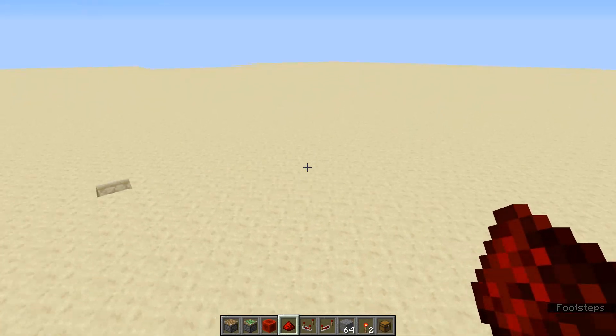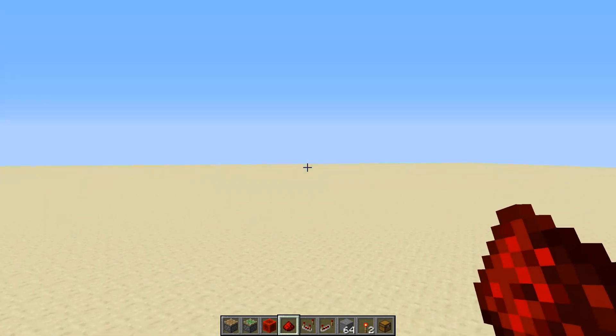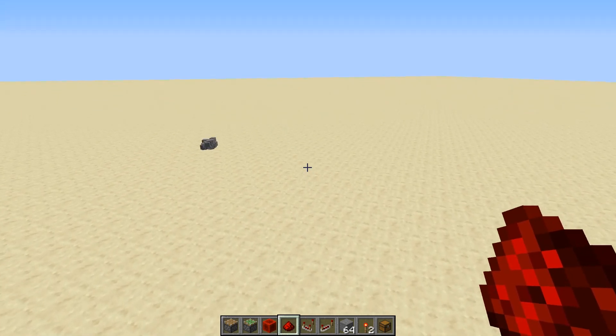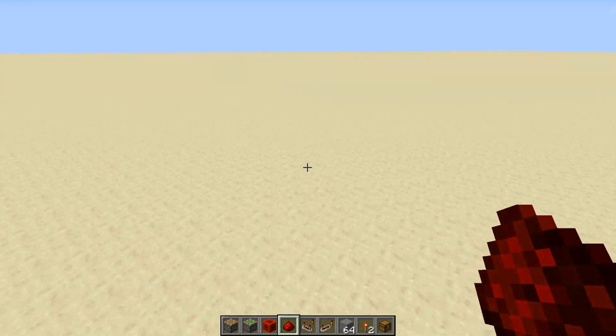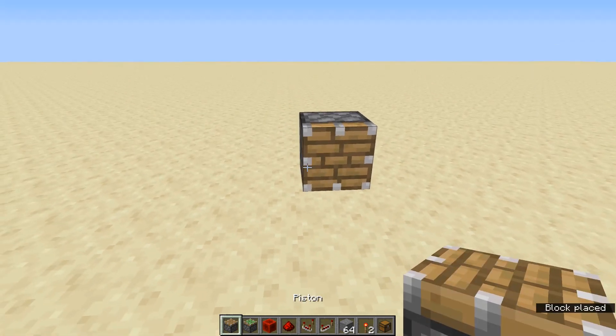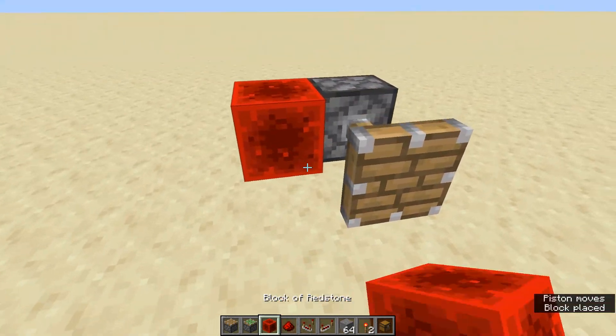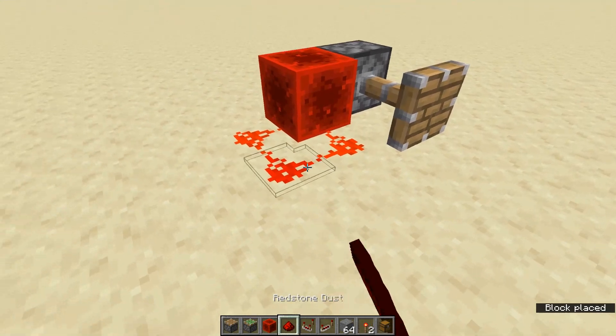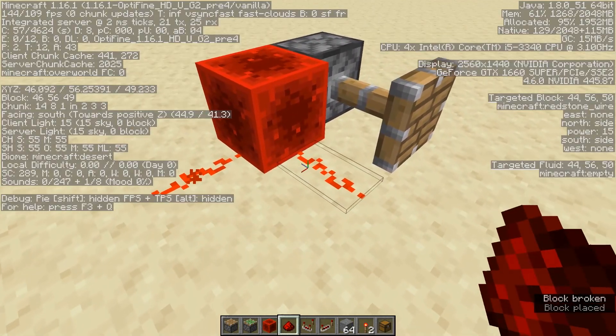This can also be used for some multipliers. So if you got a signal strength of 15, you can have a redstone contraption that sends 15 pulses. Now, there's a block of redstone — this emits power to adjacent blocks. As you can see, this piston just extended, and it also releases power to adjacent redstone dust.